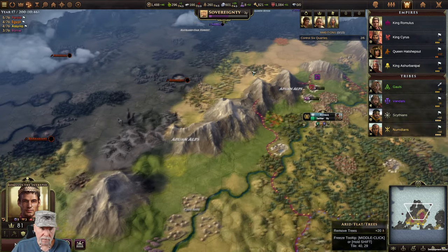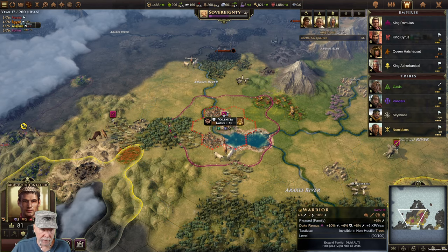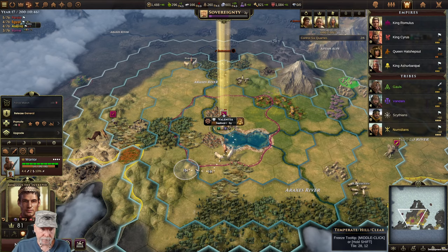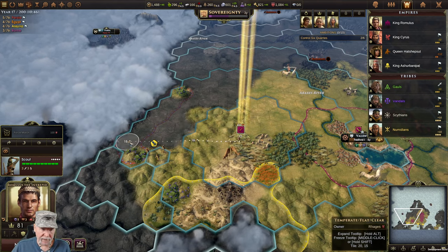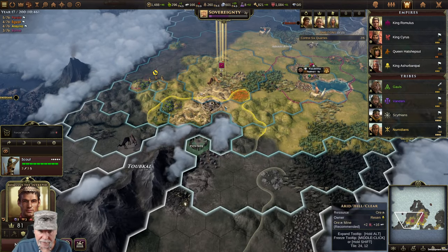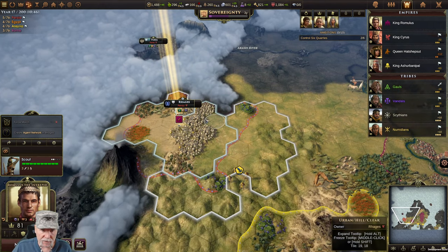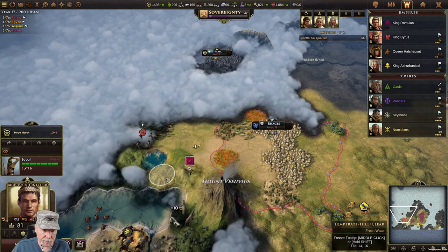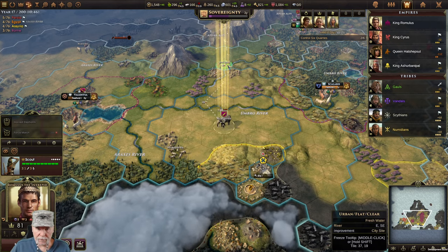There's plenty of barbarians running around and then we'll start building units. You are almost ready to promote. Go ahead and race on over here - find out what's what. There's a city site down here, but they're on that city site already. Let's race on over here. This is Persia. You can be Persian. We're going to harvest that and cruise up here to our city site so nobody jumps on it.